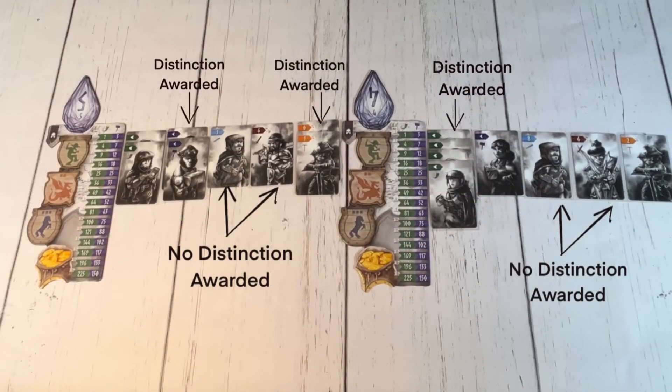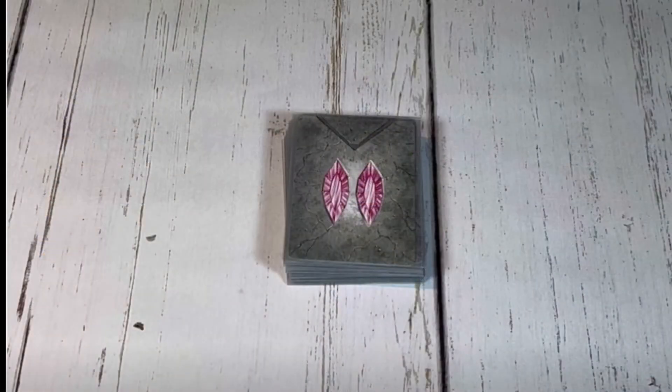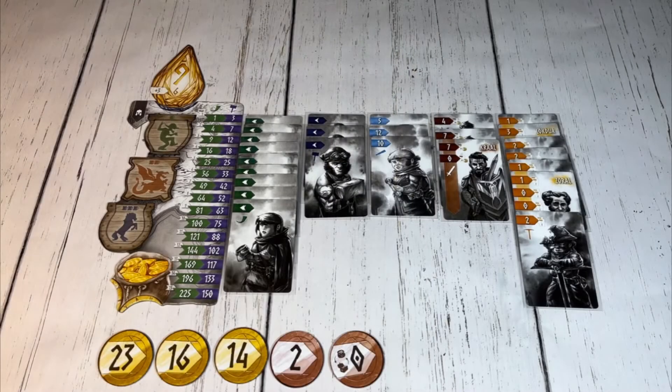When age one is over, distinctions are awarded by the king for each player who has the majority of ranks for each type of dwarf in their army. After that, the age two cards are dealt out at each tavern and players will be bidding on them in the same manner, with the highest value coin getting first pick at a tavern until the age two deck is depleted. At that point, the game is over and scores are added up.